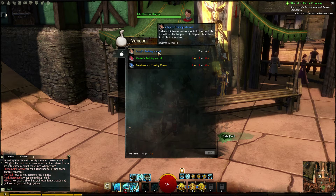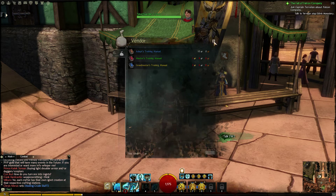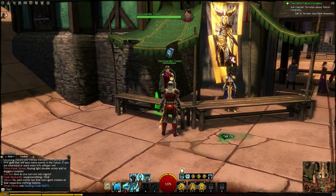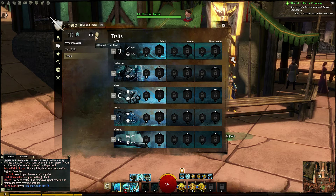Once I bought this manual it was in my inventory, then I double-clicked it and I could assign the adept trait points. I hope that helps, because it wasn't clear when I started how to assign the points — it wasn't telling me what to do.